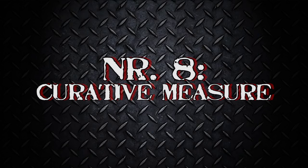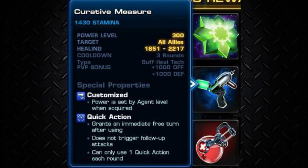Curative Measure — our number 8! Well, you're really desperate for an extra turn in some situations? Now you can put your tactician suit in the wardrobe! Just apply it as a quick action and get your free turn instantly! Nice, hm? But our next number is gonna be even more awesome!